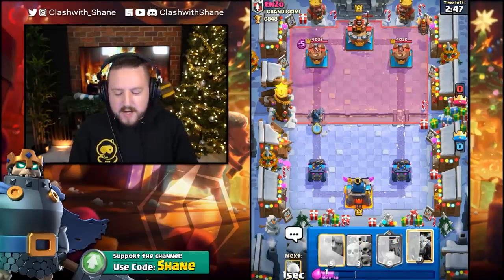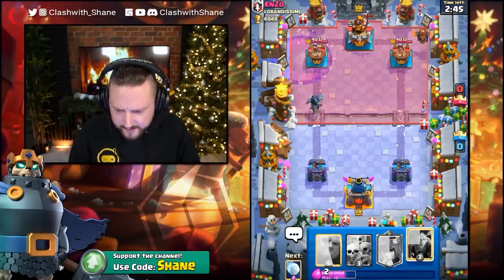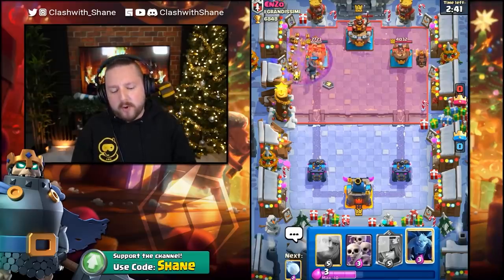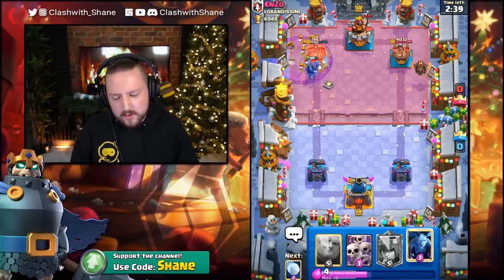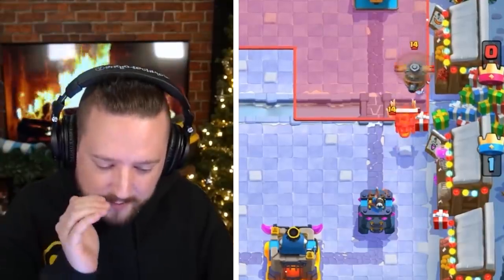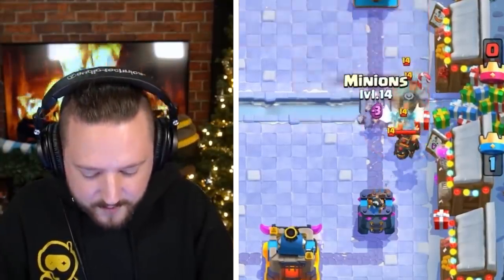Lava Hound opening play. I got no spells to support this — I'm so sad right now. Enzo, I'm triggered. I got nothing to support this. Why'd you do this to me, Clash Royale? If I would have had Snowball there... the tower died anyways. So I'm complaining for nothing over here like a big old newbie.